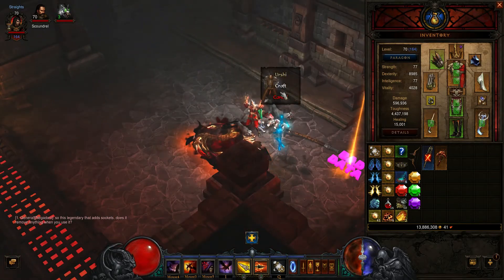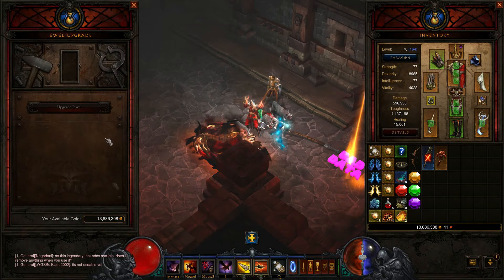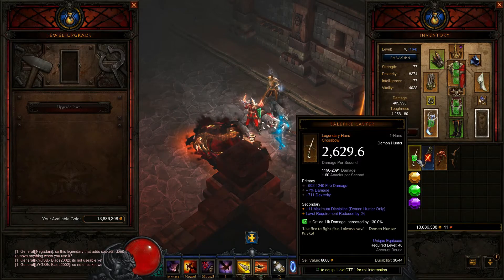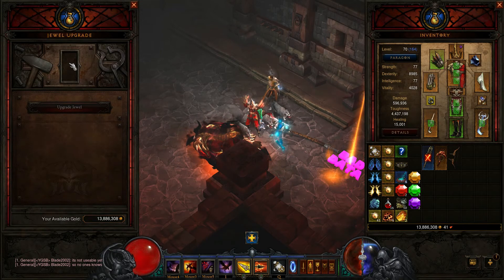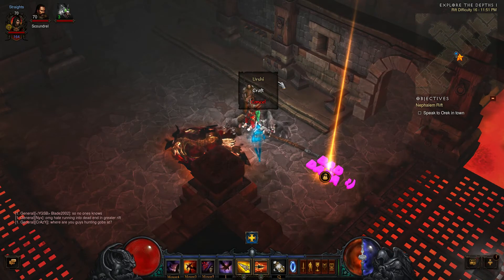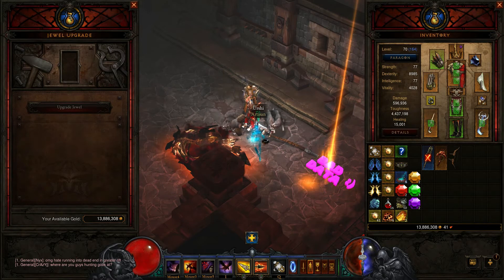Beyond that, here's Urshi, who's a crafter. You can talk to her, select craft, and you can see there's an option to upgrade jewels. But we have no jewels — it doesn't take fragments, doesn't take gems, nothing. This is more than likely going to be for upgrading or creating legendary gems. She will show up at the end of any of your runs, even if you fail to complete it in time. So you don't have to worry about her not showing up when you've completed a run. I think this is designed to be where you're supposed to get those legendary gems, and she helps you create them into something more powerful.